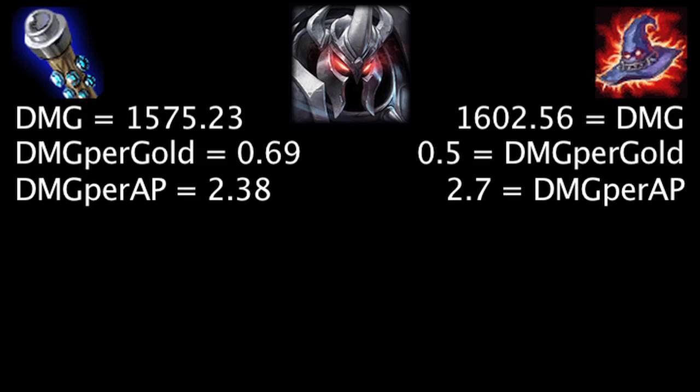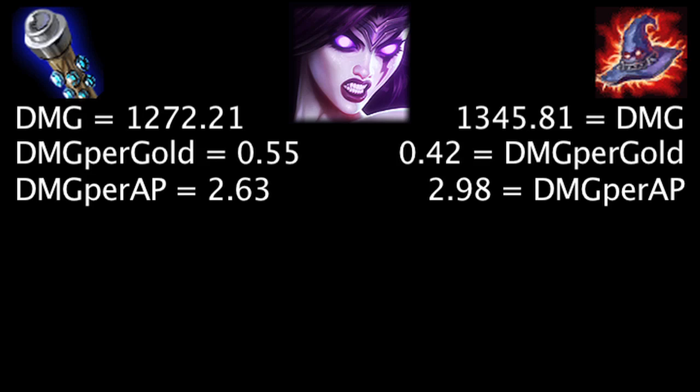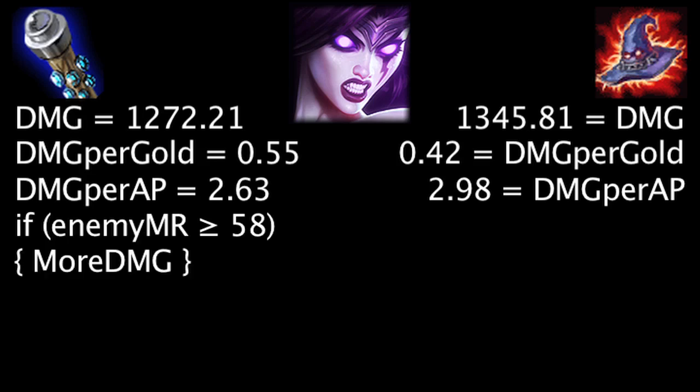On Mordekaiser, at first the Death Cap will deal 27.33 more damage, the Void Staff will grant 0.19 more damage per gold, and the Death Cap will deal 0.32 more damage per ability power. Against 38 magic resistance, the Void Staff will deal more damage than the Death Cap. On Morgana, at first the Death Cap will deal 73.6 more damage, the Void Staff will grant 0.13 more damage per gold, and the Death Cap will deal 0.35 more damage per ability power. Against 58 magic resistance, the Void Staff will deal more damage than the Death Cap.